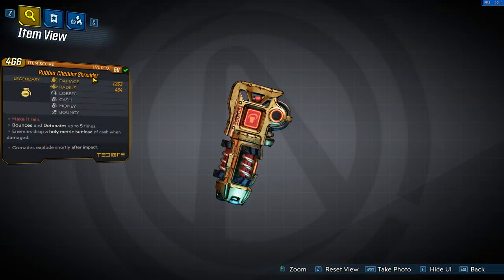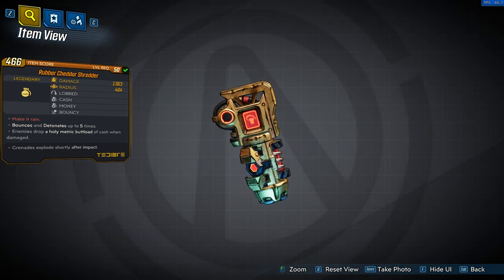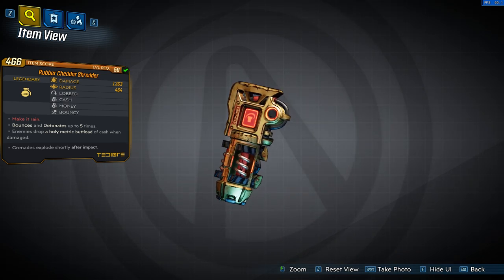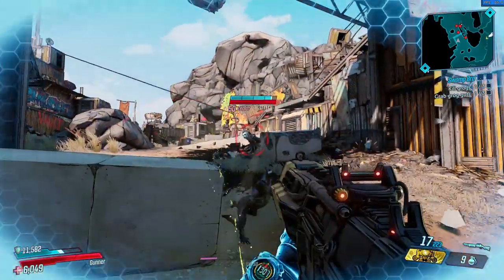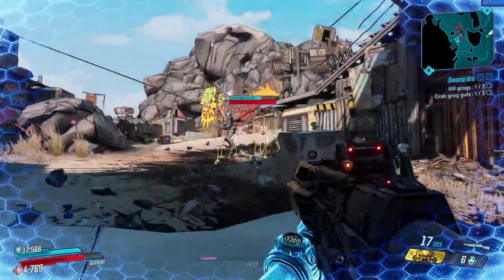The first grenade of part 2 you could only get as a pre-order bonus from the deluxe or super deluxe edition is the Cheddar Shredder. Since it will always come with the prefix 'rubber,' it will always be a lobbed and bouncy grenade without an element that detonates up to 5 times on every bounce. The red text 'make it rain' refers to the fact that it makes enemies drop cash when hit — though the amount isn't too crazy, just like the damage, so another pre-order bonus you didn't miss out on.